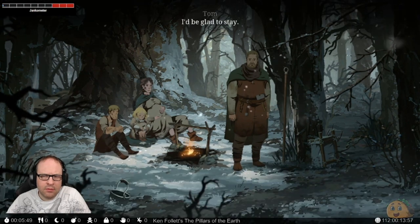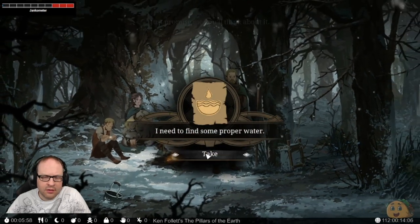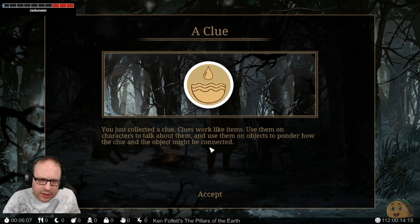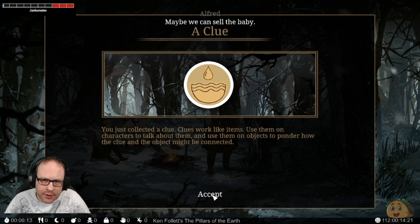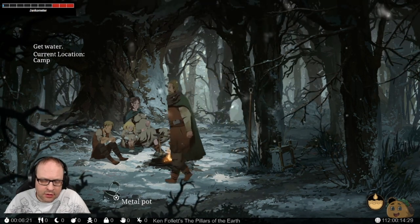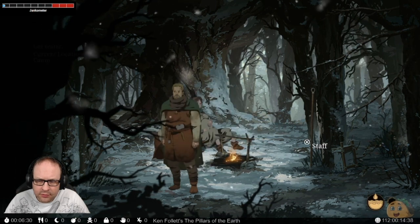You need to find some proper water. You just collected a clue. Clues work like items — use them on characters to talk about them, and use them on objects to ponder how the clue and the object might be connected. Maybe we can sell the baby. Alfred! I'm joking — don't listen to me. Let's take this pot for water. Let's take our staff, too.